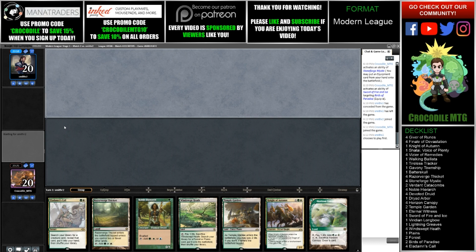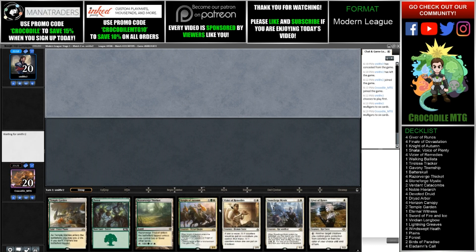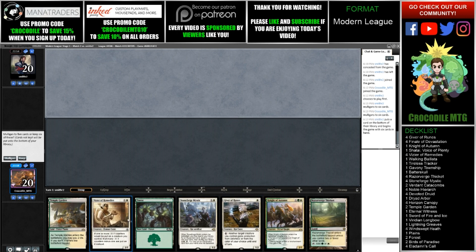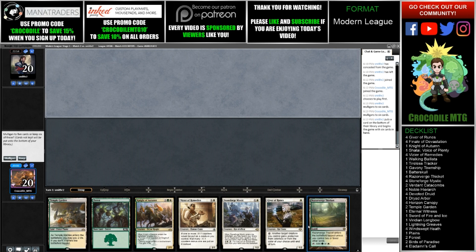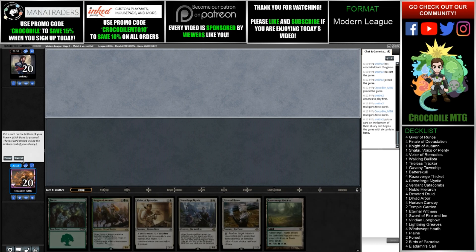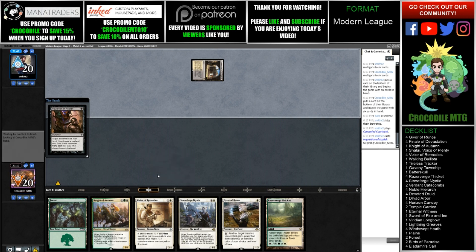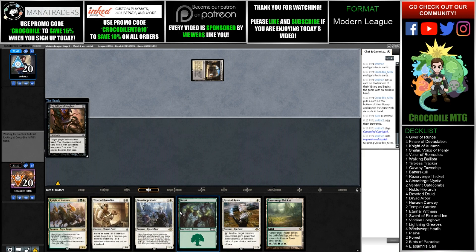I think this hand is a mulligan again, but I'm not really sure what our opponent is playing. This hand is a lot better — what do we put on the bottom? I think we leave the combo piece in hand and put Temple Garden on the bottom. Done. Lead with Giver into Stoneforge again, go ahead and grab. There's Inquisition, so it's probably going to eat one of our cards. If they're afraid of the combo, they can take Vizier. I think it's just eating the Giver of Ruins here.